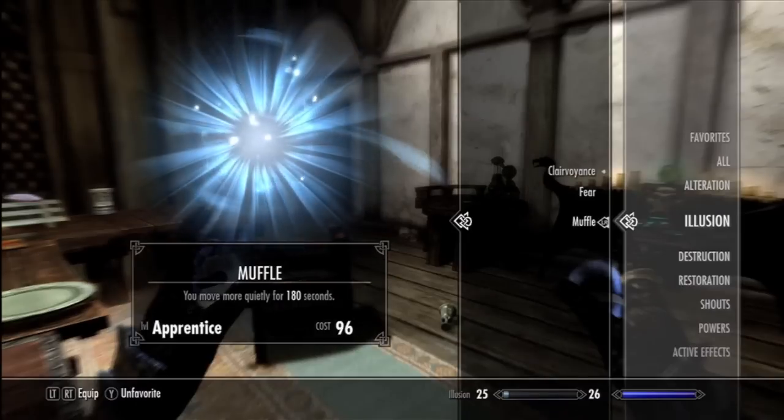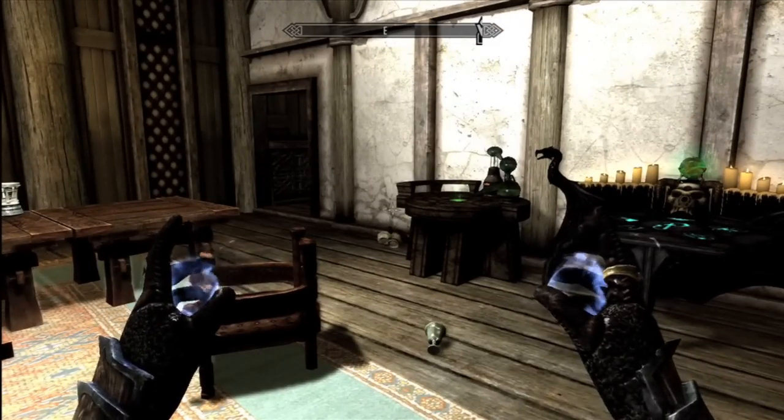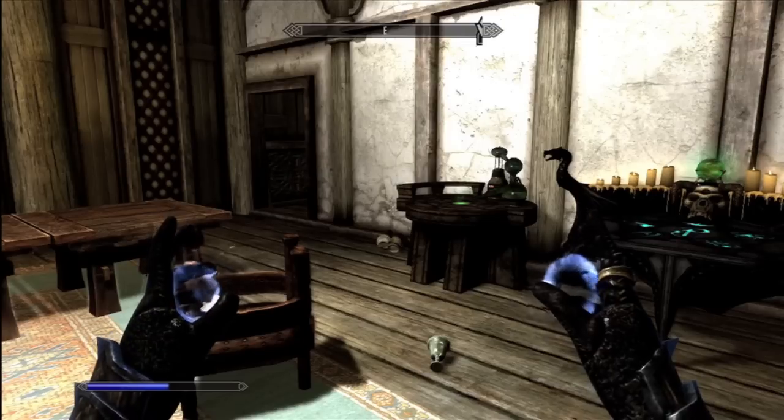First off, you want to buy the spell Muffle, or if you already have it, just equip it in both hands. You can also buy it from the guy standing right there in Dragonsreach.